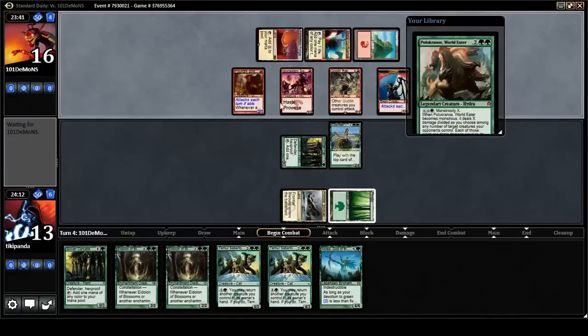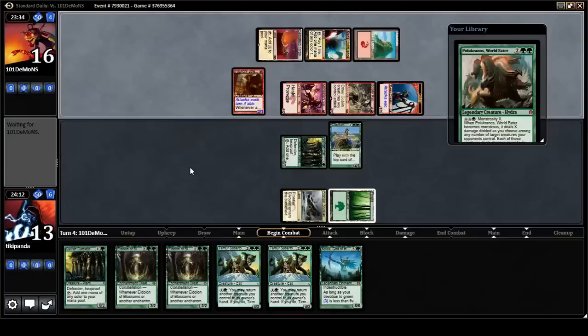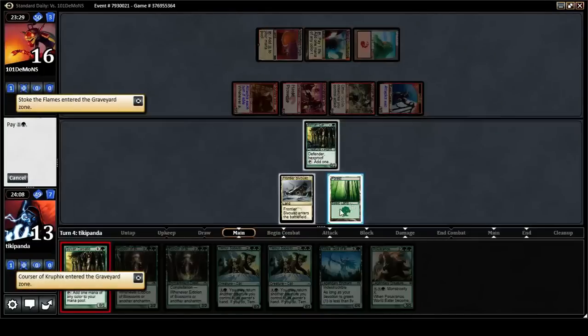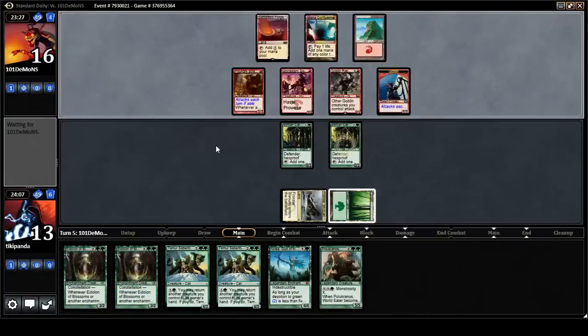I don't like the way my opponent's playing. I take two but get to block — oh, they're stoking. Never mind. It's a solid play anyway. So I'm casting another creature and hoping to weather the storm. Still don't know what the white is for. This matchup gets so much better post-board.